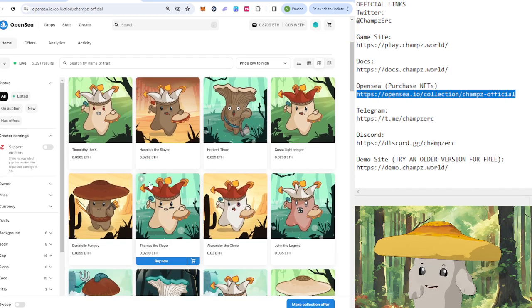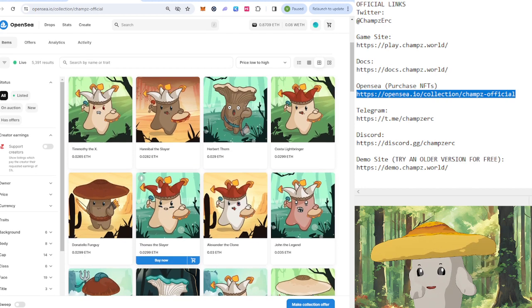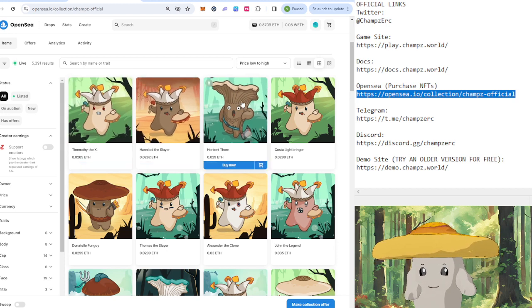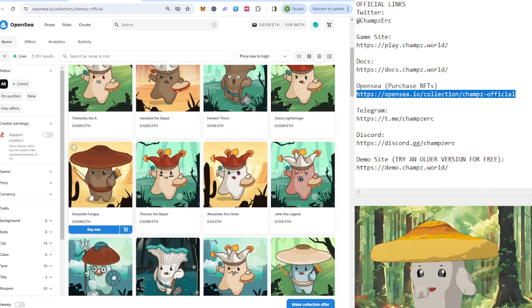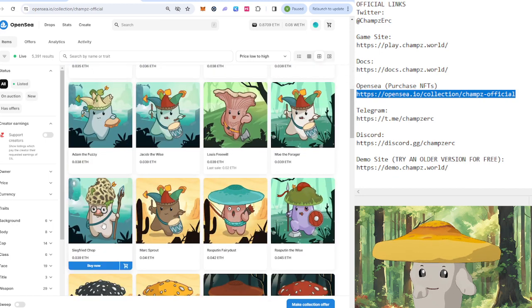For a new player, I would recommend either a priest, lumberjack, hunter, or jester. So these guys with the little hats are jester. This is a lumberjack. The ones with the bows are hunters. And then a priest is this guy with the staff.